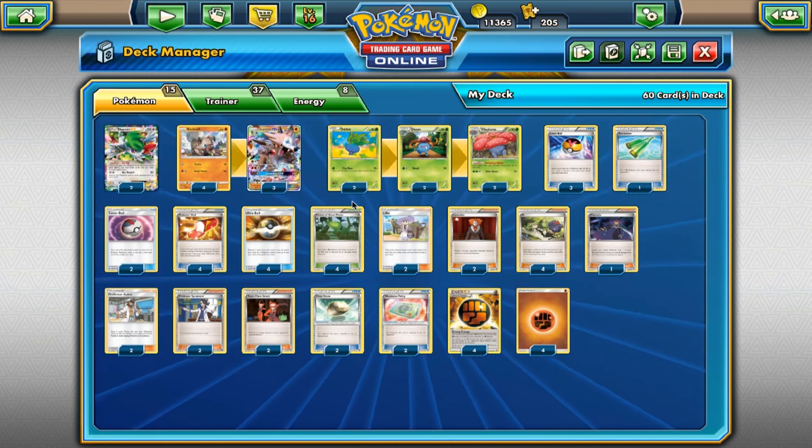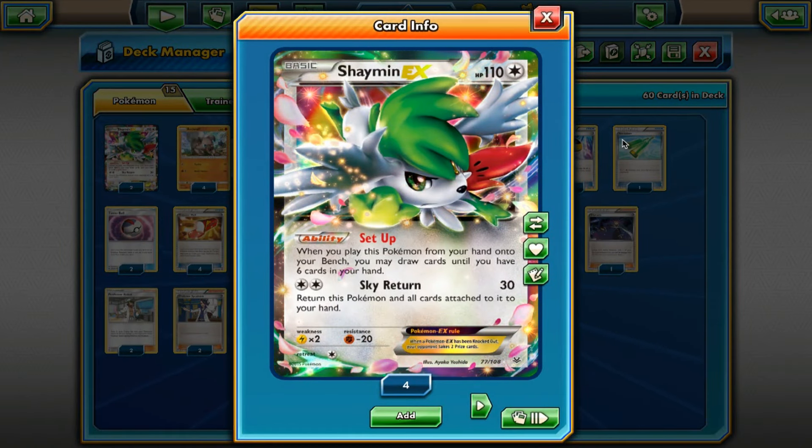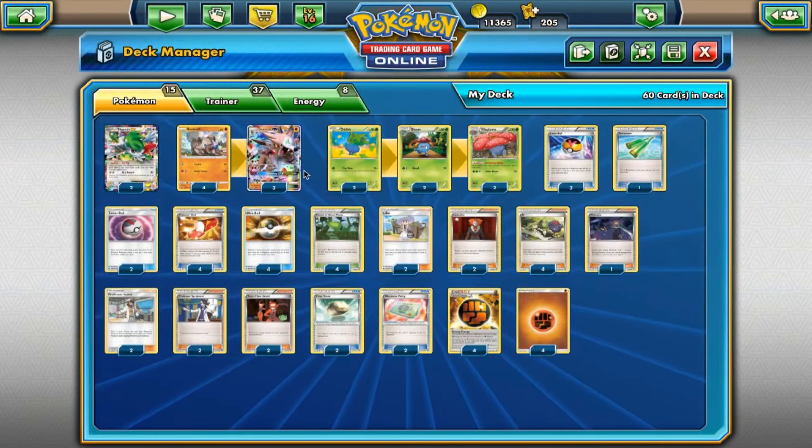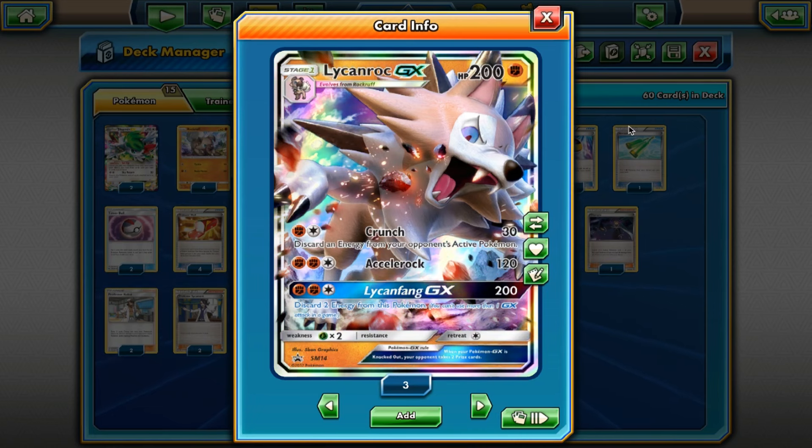So we'll just get right into the list here. To start it off, we have two Shaman EX. Shaman's ability — when you play this Pokemon from your hand onto your bench, you may draw cards until you have six cards in your hand. So you definitely need to play at least two of these to be able to get the turn one Vileplume and get your whole deck set up in general. Then our attacker for the deck is a 4-3 Lycanroc GX line. Lycanroc GX has 200 HP; it's a Stage 1 attacker with three attacks. Its first attack is Crunch for a Fighting Energy and a Colorless — you do 30 damage and discard an energy from your opponent's active Pokemon.